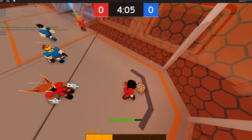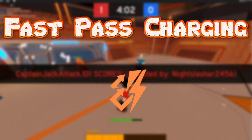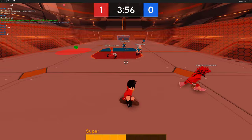Two more to go. This next one is Fast Pass Charging. It does what it says — your passes will charge up in power quicker, which means you don't have to hold onto the ball as long if you want to pass it pretty far. This saves a lot of time, which means more time to score.